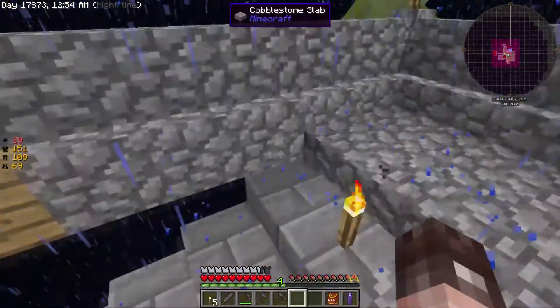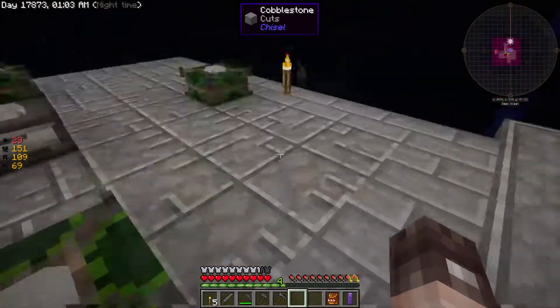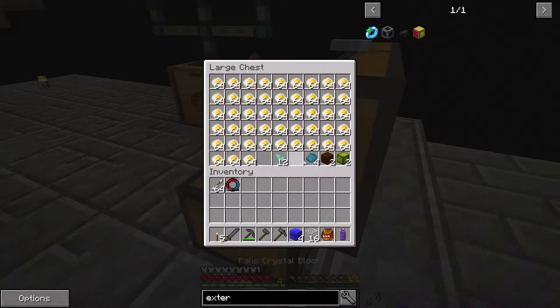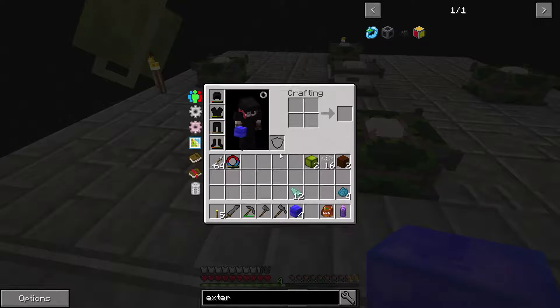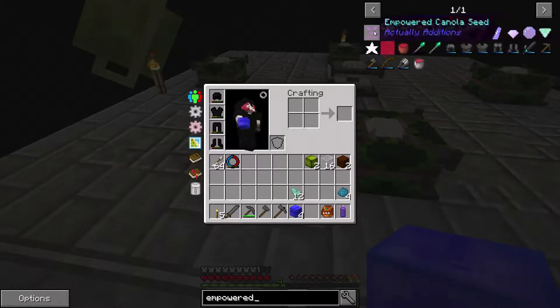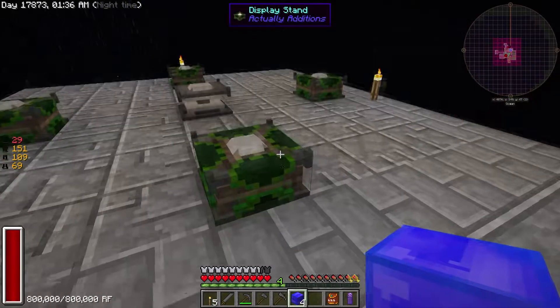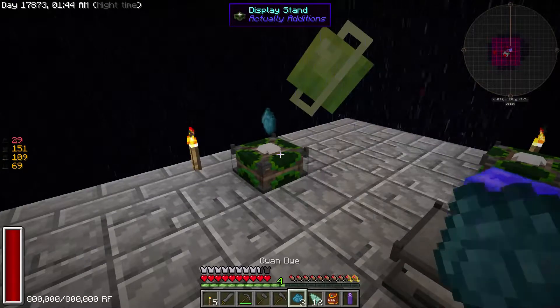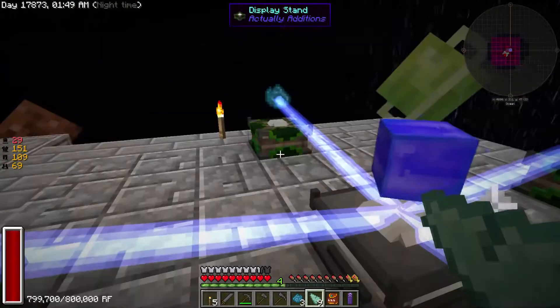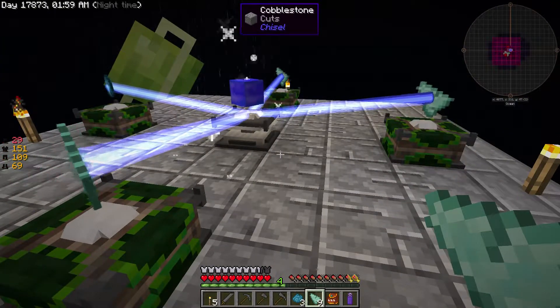Now let's go back down to our empowerer that we were working on last week. I've rebuilt the platform so everything should now be the right distance from each other. We're now going to try to make our greenhouse glass using our palace crystal block. So let's go for the empowered palace crystal block — let's just refresh our memory on how to do this: cyan dye, prismarine shards, palace crystal block. So in theory we put that there, and it's one of those there, and then one, two, three. Look at that — that is now working as it should do.